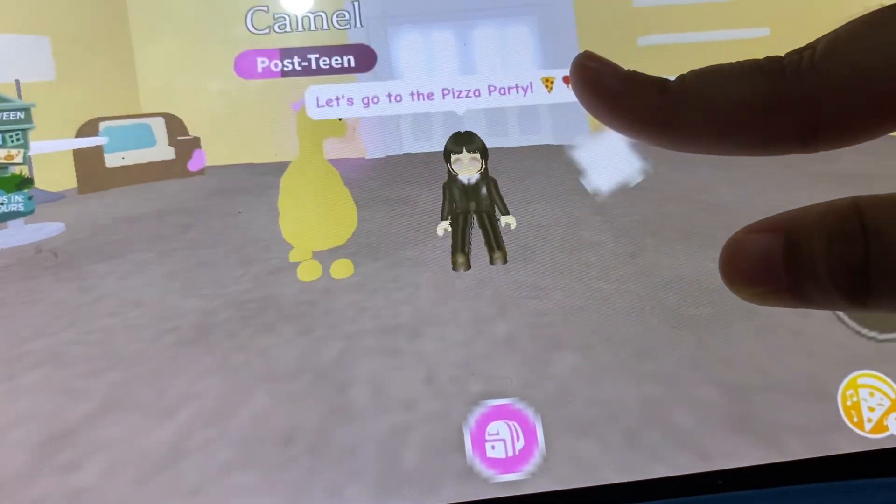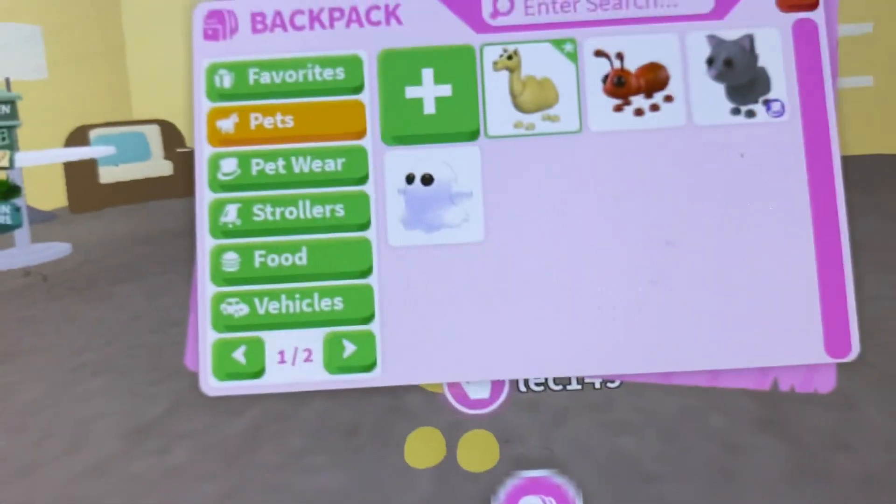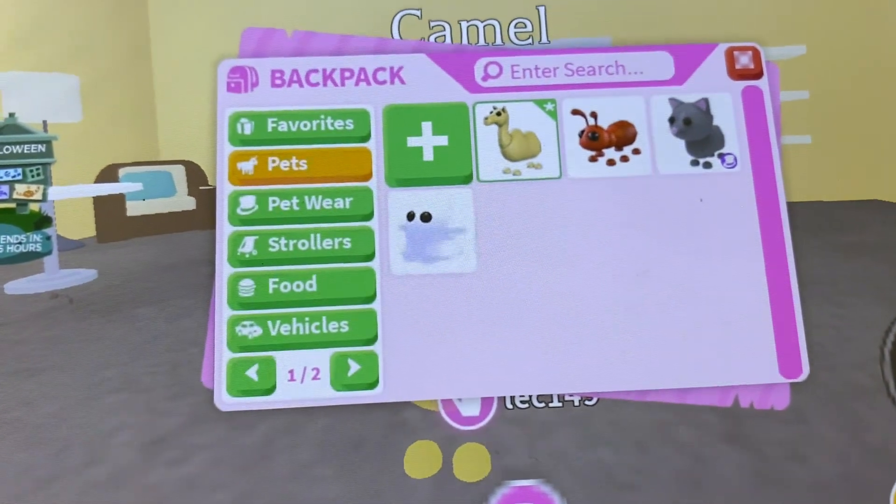This is my pet in Adopt Me. You can get a lot of pets in Adopt Me. I have a ghost, a cat, and an ant.